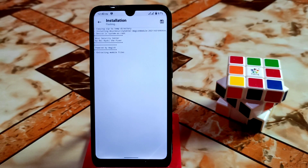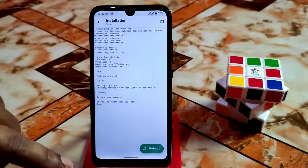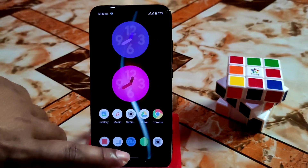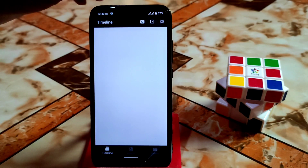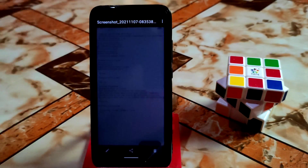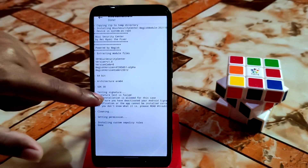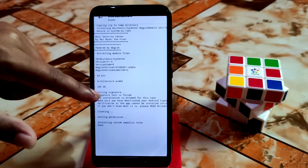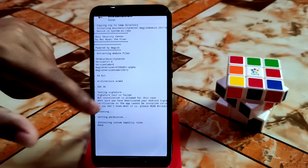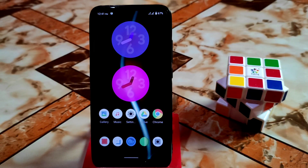Now you can see the signature verification is passed. If you face a problem where the signature test is failing, follow that process to patch Android. If you don't have that problem, there's no need to patch and you don't need to install LuckyPatcher. Just go to Magisk, install the module, and you are good to go.